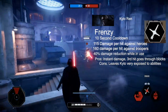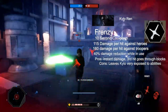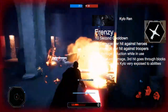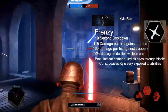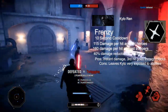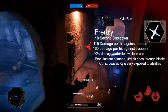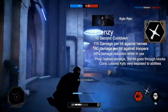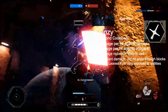A big con is that Frenzy leaves Kylo basically open to every knockdown in the game. On the light side, he can be countered by Force Push, Repulse, Shoulder Charge, Charge Slam, Unleash, Rey's Dash, Obi-Wan's Push, both Anakin's Pull and Heroic Might, and even BB-8's Rolling Charge. He can be countered by nearly every knockdown in the game, so you really do have to time Frenzy incredibly well.